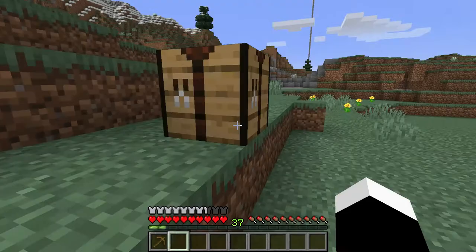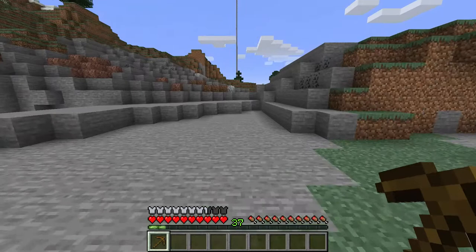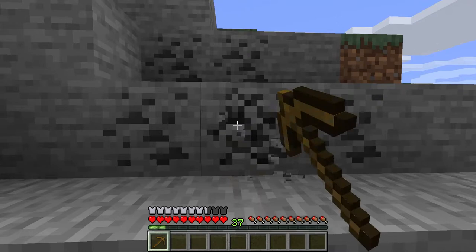And with the wooden pickaxe, you have to find coal, which looks like this — some black chips on a grey blockstone surface.